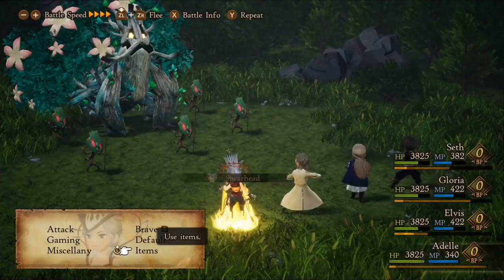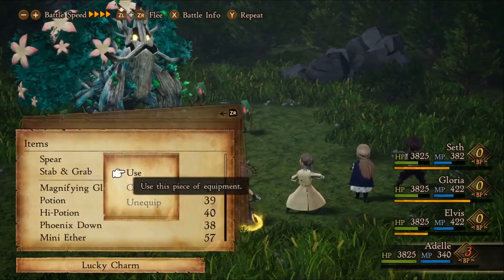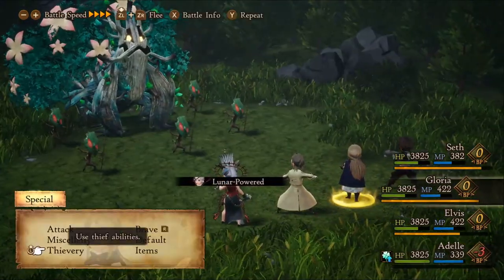Now that we have everything we need, when we go into battle you'll want to use Lucky Charm on yourself, then go to items and use Mug from the Stab and Grab dagger three times. You should get the rare and common item. Have the next party member run from battle and we just did our first successful burglary.